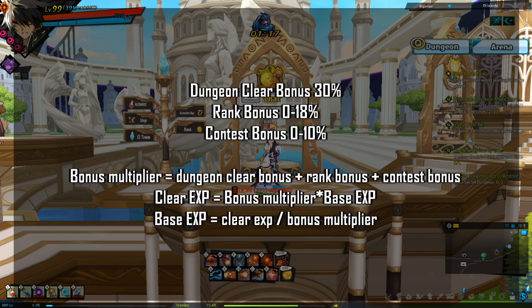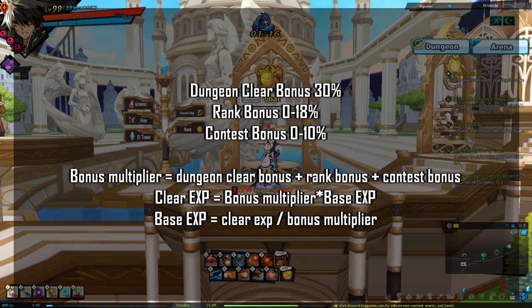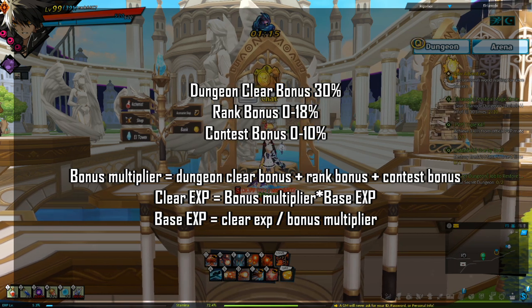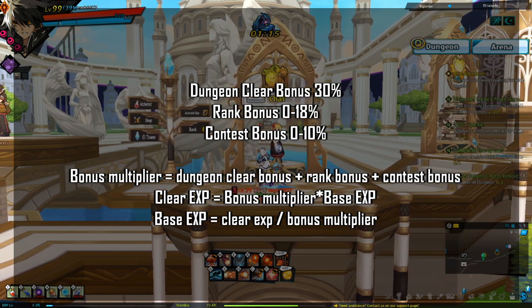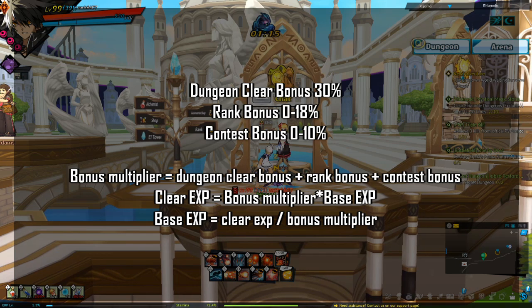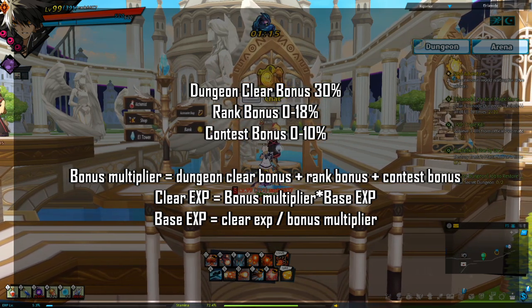All of these bonuses together are referred to as the bonus multiplier. The EXP you get when you clear a dungeon with no form of EXP gain, combined with the bonus multipliers, is referred to as clear EXP. Since Elsword automatically gives you clear EXP, to find the EXP with literally no boosts you need to divide the clear EXP by the bonus multiplier — this is called base EXP. So: base EXP = clear EXP ÷ bonus multiplier.